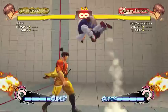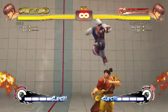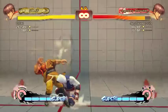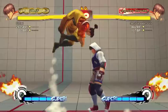Guy's jump arc is huge, so it's easy to think you're going to get a cross-up and then you don't. Medium kick is probably Guy's only cross-up. Hard kick is usually what you want to go for for damage — it's a better hitbox and better range. So that's usually what you do.